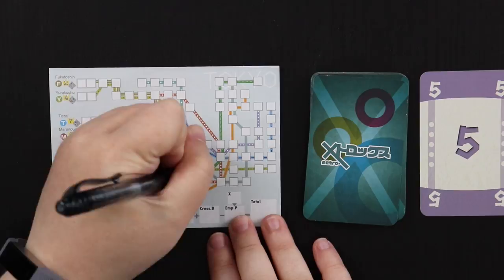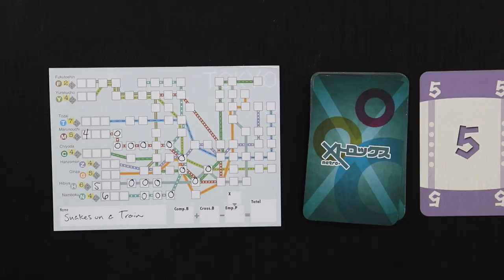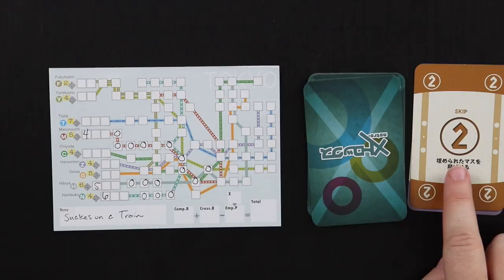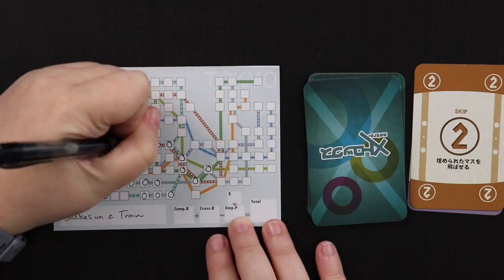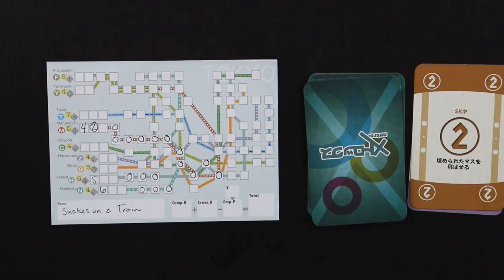This card is a two-skip. What that means is I can advance along a line and skip over marks I've already made. I'm going to put this two-skip on the Marunouchi line — one, two — so I've actually made some good progress on that line.